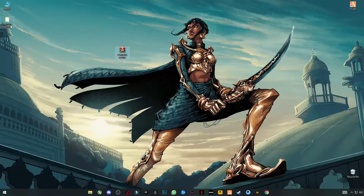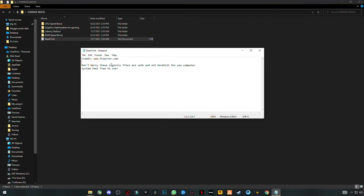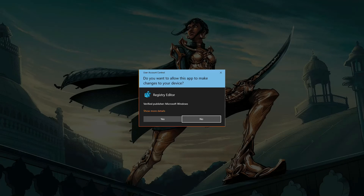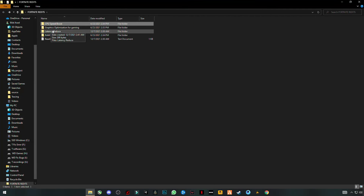Open this folder and you will see four folders here: CPU speed boost, graphic optimization for gaming, latency reducer, and RAM speed boost. You have to read this first — don't worry, these registry files are safe and not harmful for your gaming system, feel free to use them. Now open the first one, just double click on it and click on yes. Same method with all of them.